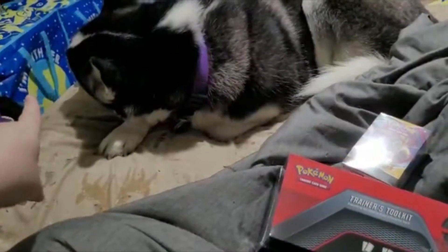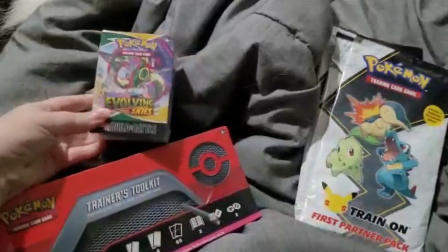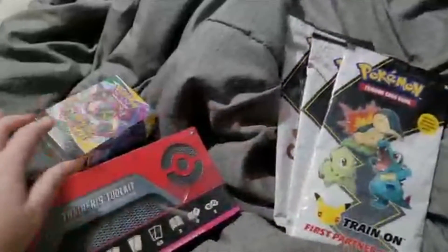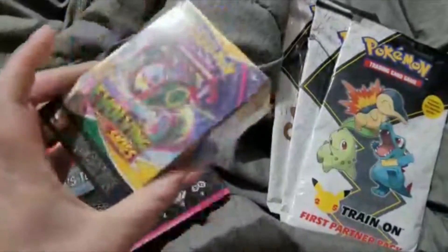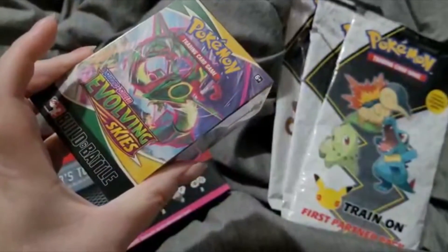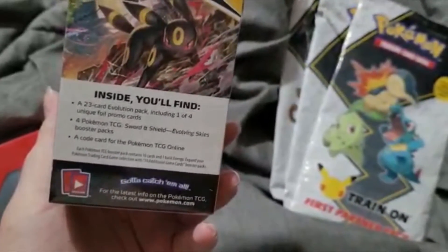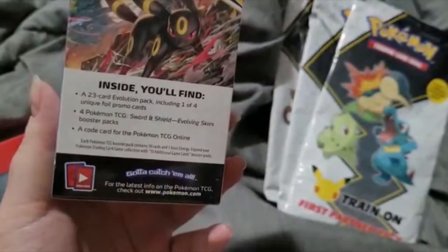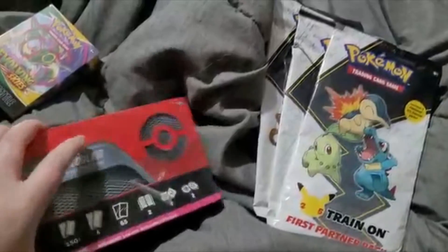I have two more bags besides this one. I have a Trainer's Toolkit, an Evolving Skies Build & Battle Box, and three First Partner packs. This is an Evolving Skies Sword and Shield build and battle box, and it includes a 24-card evolution pack including one of four unique foil promo cards and four Pokémon Sword and Shield Evolving Skies booster packs.